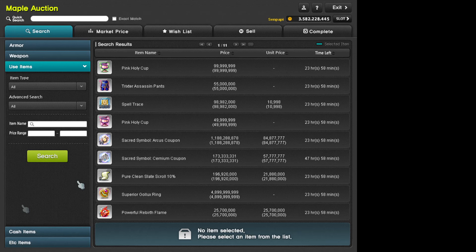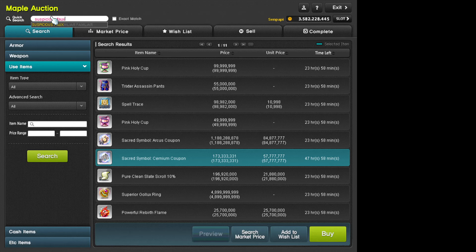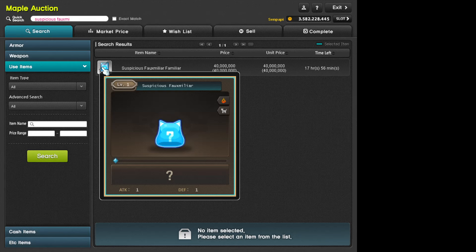Last thing — the Suspicious Familiar card. It's fully tradable and you can buy it. Basically, if you have a rare familiar and want to make copies of it to tier it up, this lets you do that. It's kind of niche — it's for min-maxers. I don't really recommend it; it's not useless but it's not something most people need.